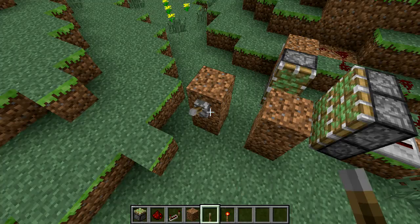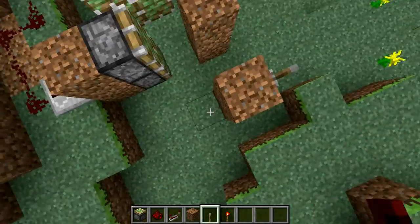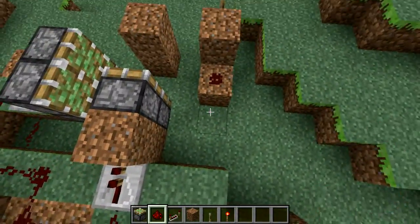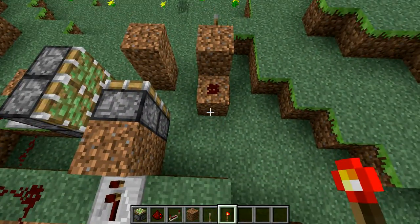Then put your lever right here. To activate it, you put this block right here, a piece of redstone right there, and a redstone torch right there.